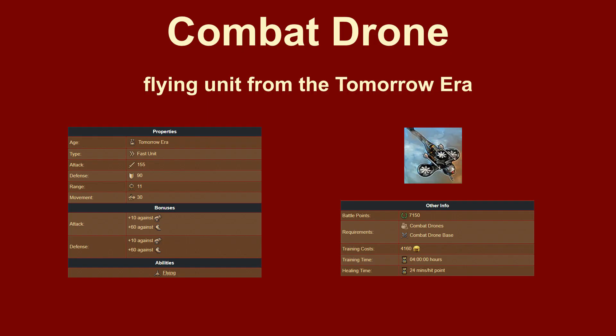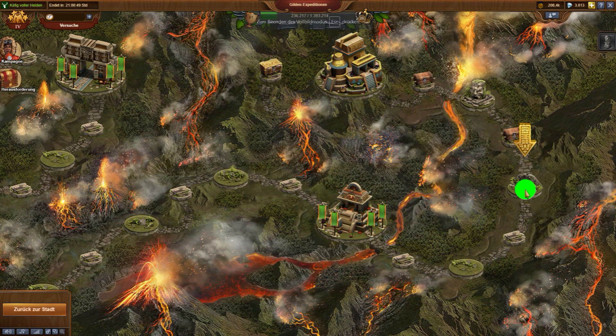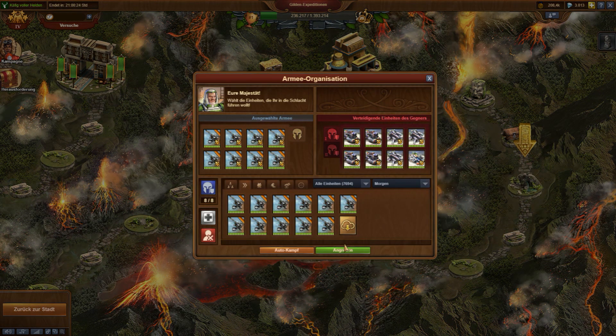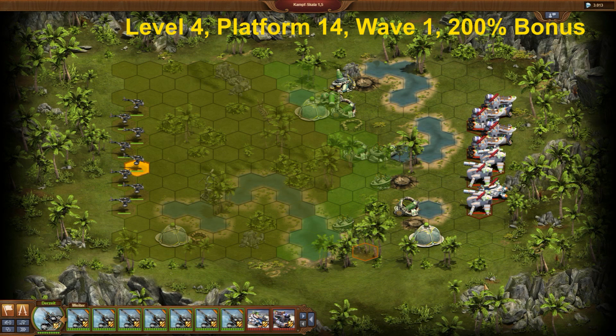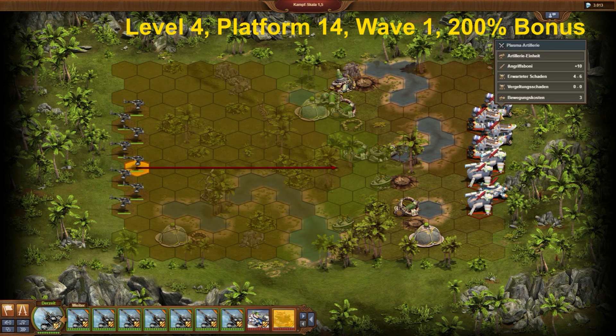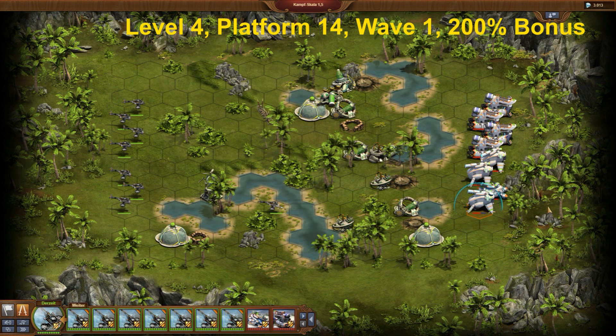The stronger alternative to the attack helicopter is the combat drone of the Tomorrow Era. I demonstrate it with platform 62, the second last small platform of level 4 of the Guild Expedition. To maximize the advantage from having the right to move first, I choose 8 combat drones and no rogues. I only attack the heavy units, as the artillery cannot harm me.